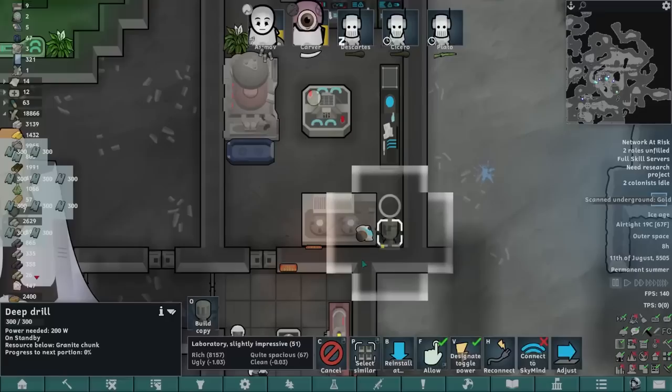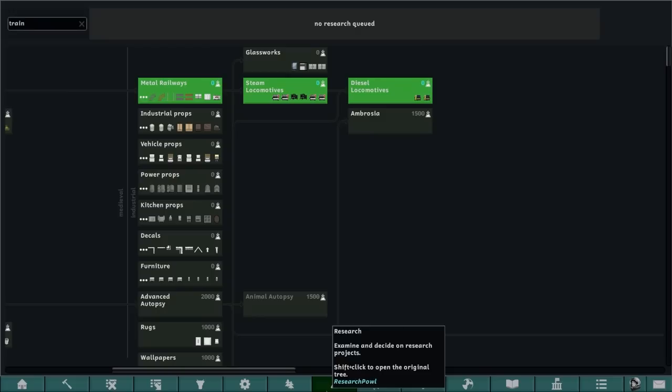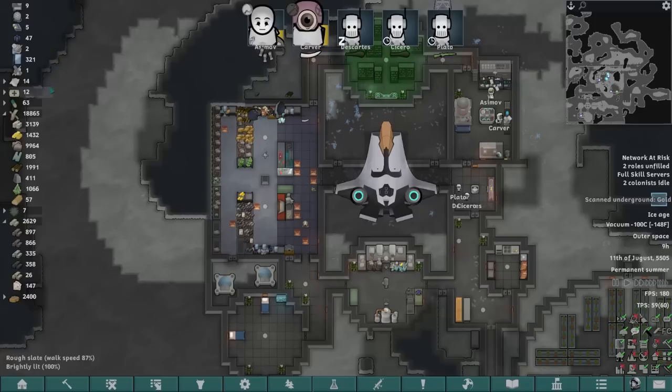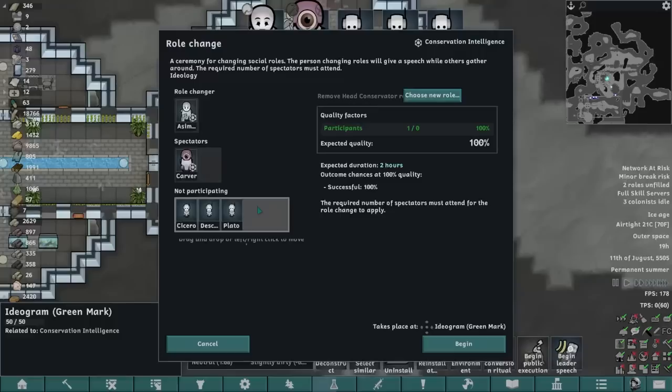Because Rimworld is a very, very sensible game — let me introduce you to Carver. Despite me placing this deep drill on what is clearly rough marble, we are, in fact, getting granite chunks. In vanilla expanded mechanoids there is some sort of automatic miner — masonry metallics factory, I think that's the one. We do have a couple of the mechanoid components from VFE mechanoids, and we can also convert subcores to mechanoid components and vice versa. This was such an easy mood game — Asimov has very much gotten over his people being nuked en masse.